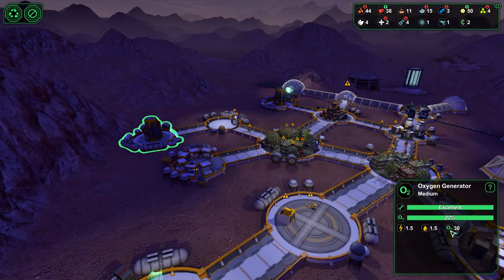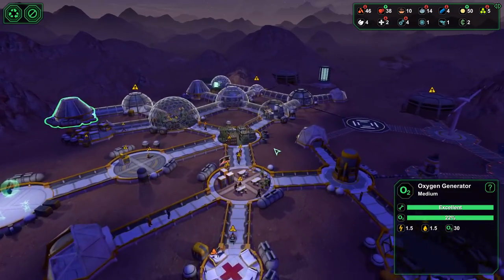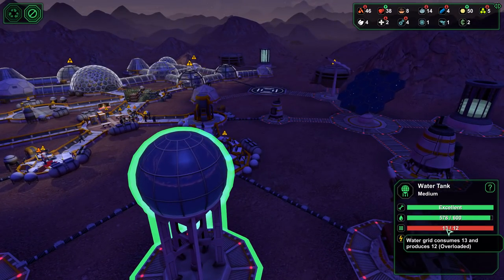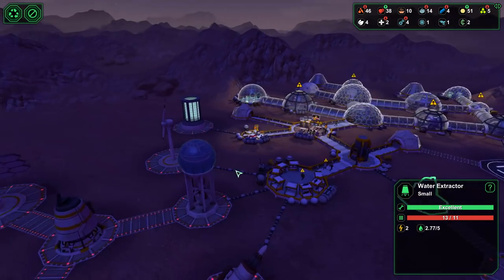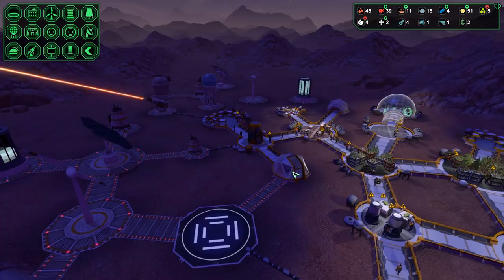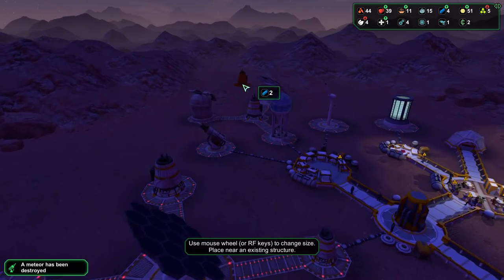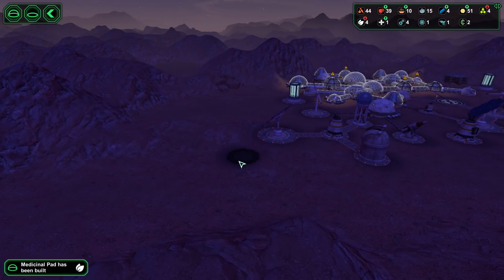Let's have a look. It still says enough for thirty people. How's our water production doing? Water consumes thirteen and produces twelve. We need to make another one of those. I could get rid of this small one but it's going to cause a sudden problem. Let's just add another large water extractor over here in the wild somewhere. That's the biggest one I can add. Let's add that.